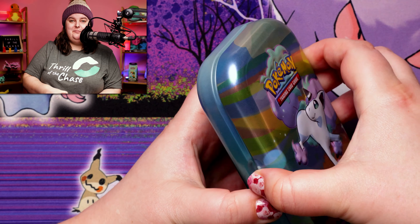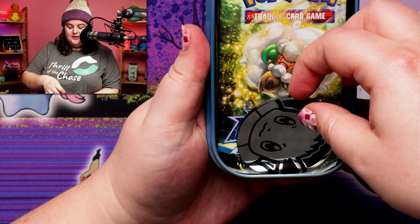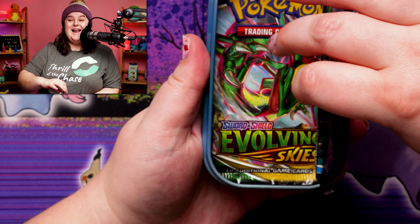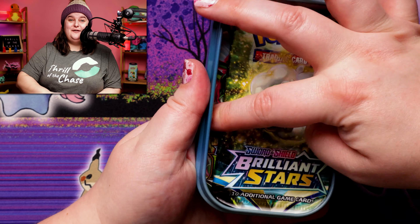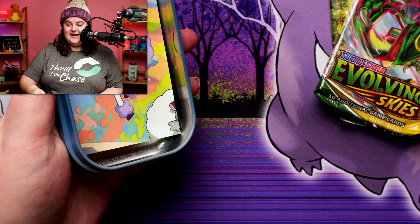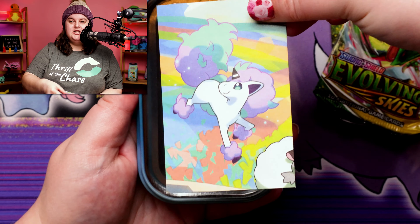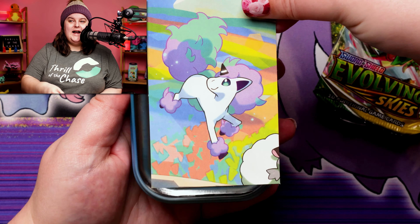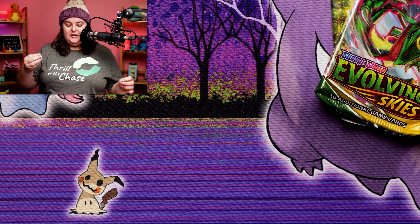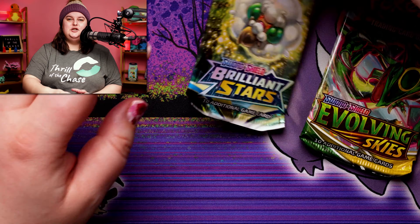There are two different types of packs with different tins in them. Look at that beautiful Eevee coin! We've got Brilliant Stars and Evolving Skies for four and change a pack — that is absolutely fantastic. They come with these little cards that make up an image of all the Galar friends together, which all of these tins make because you get one tin of each, so that's so much fun.